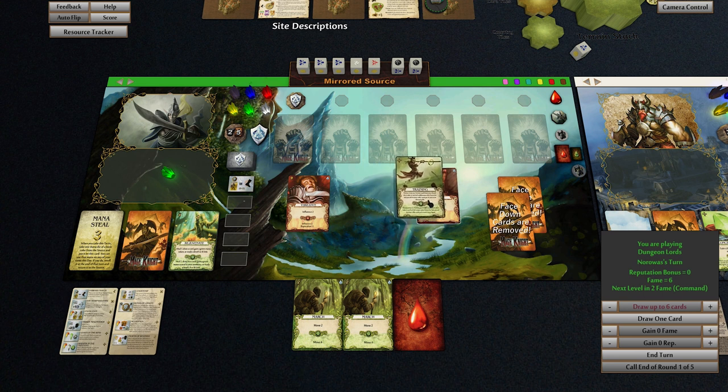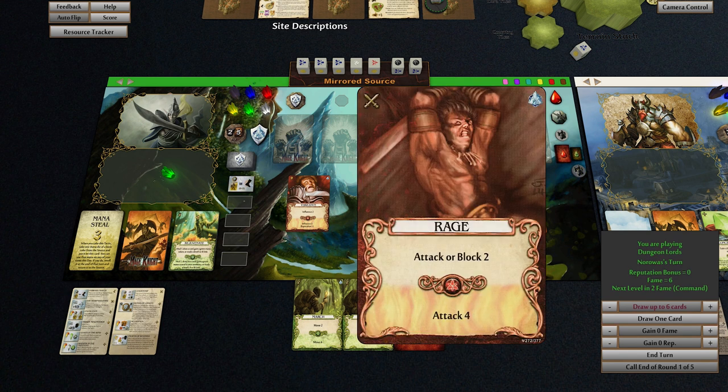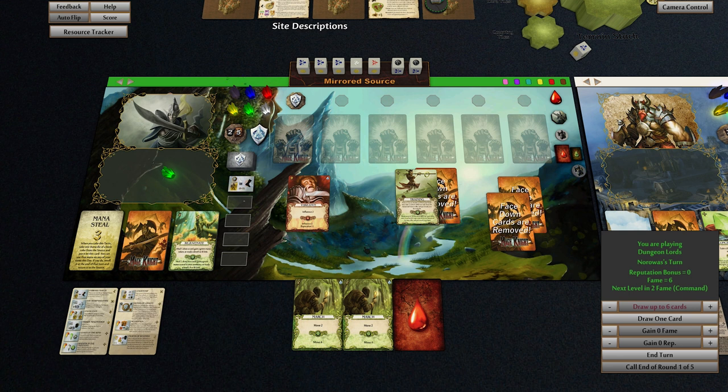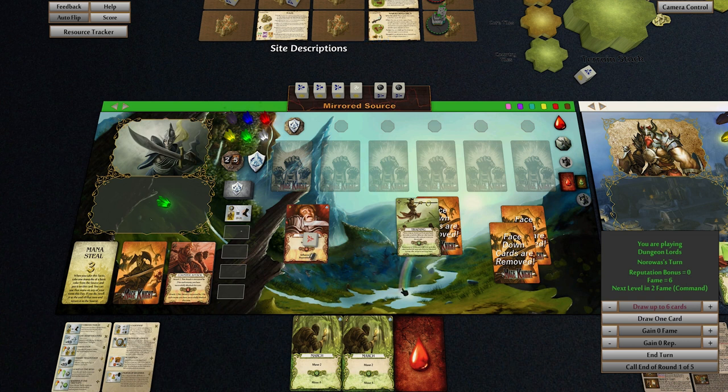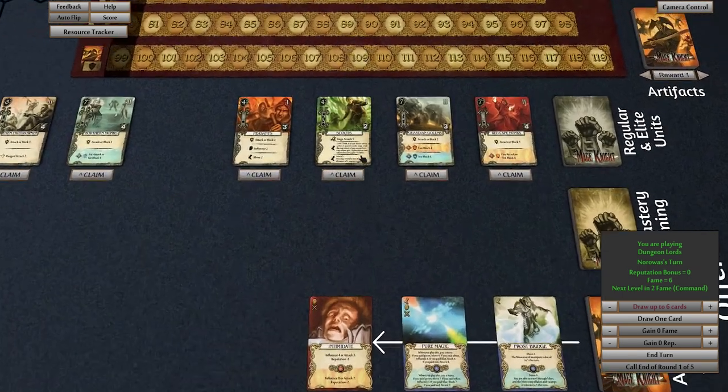I can buy this guy — yeah, I'm going to buy this dude. So what I'm going to do is throw away 'rage' to replace it with 'counter attack'. Counter attack goes straight into our discard pile, which isn't too bad because there's probably only a couple of turns left. Then we're going to do five influence — so that's five influence, minus one reputation. And we are going to take the scout — bammo!